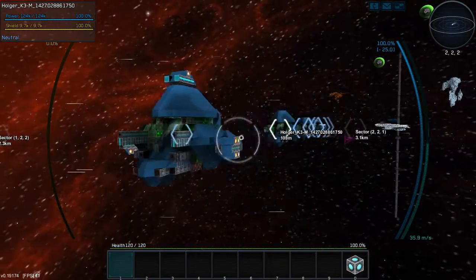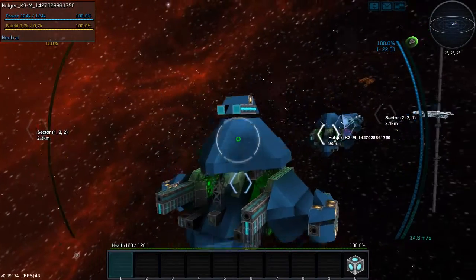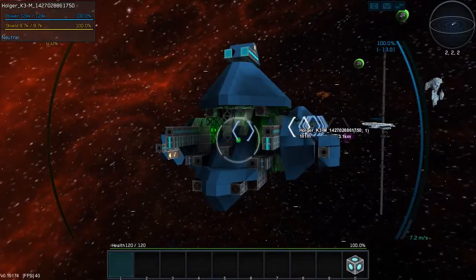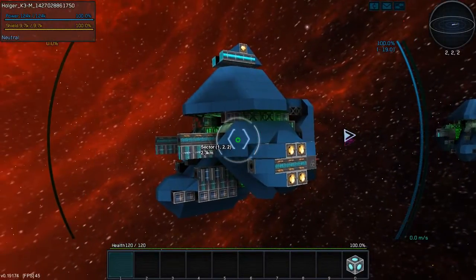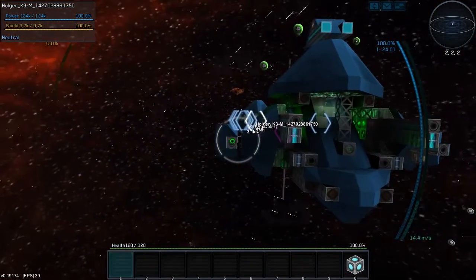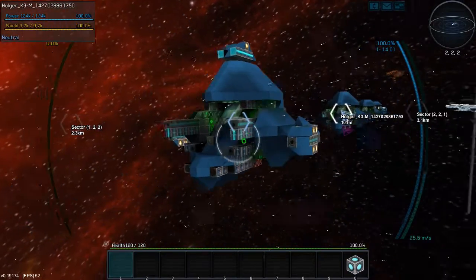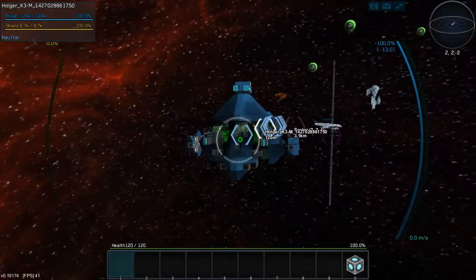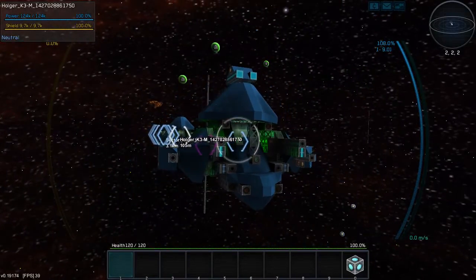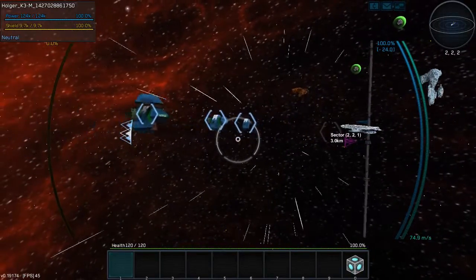AI turrets that are set to shoot enemy ships. However, dependent on how the faction modules are, you can set these turrets - they are fully automatic cannon turrets - to shoot missiles instead. But currently they shoot down your own missiles, which is due to the faction module, so I can fix that. So this is either a turret-supported ship or an anti-missile system ship, depending on what you want.